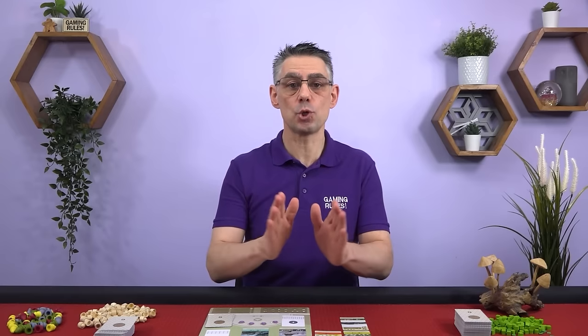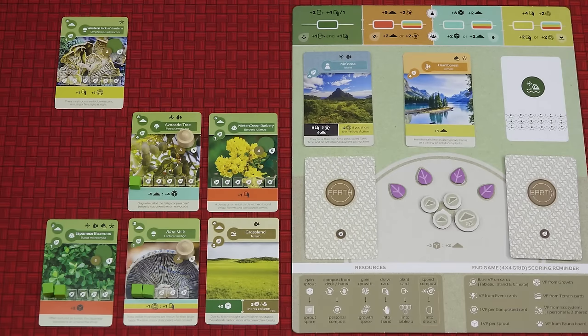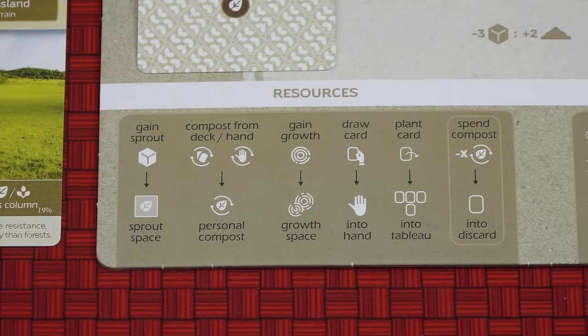When activating your abilities, you have two choices: either activate all of the abilities in your tableau and then your player board, or activate the abilities on your player board and then your tableau. When you activate the abilities on your player board, you first activate your island followed by your climate card. And when you activate the abilities in your tableau, you must do so starting from the top row and going left to right, then moving to the next row down and again going from left to right and so on. The icons on abilities are summarized on the bottom of your player board.